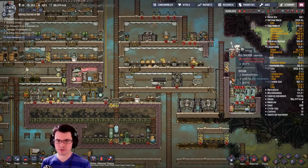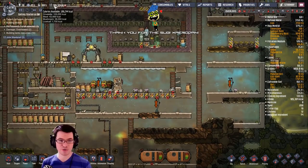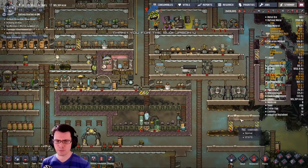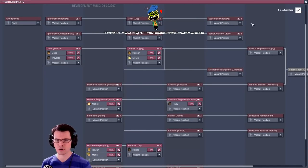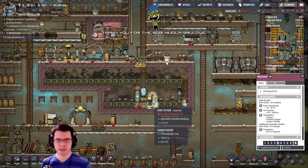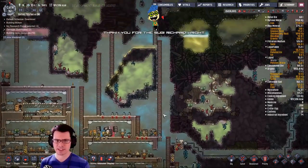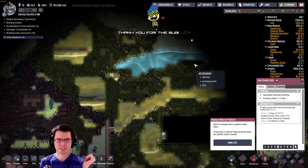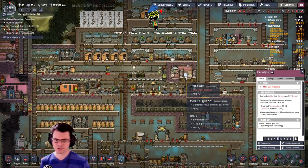My dupes are plenty happy. We also transitioned over into a lot more omelets for food — we have 100,000 calories of omelets, and that should reflect in the duplicants' morale. That in turn should give us potential for greater jobs. Since meal wood is less valuable now because my duplicants are more picky on their food, I might actually reduce that and save us a little bit of dirt, but convert more of that over to a dustcap. Exosuits are going to be an important step when it comes to trying to get over here to this water source.